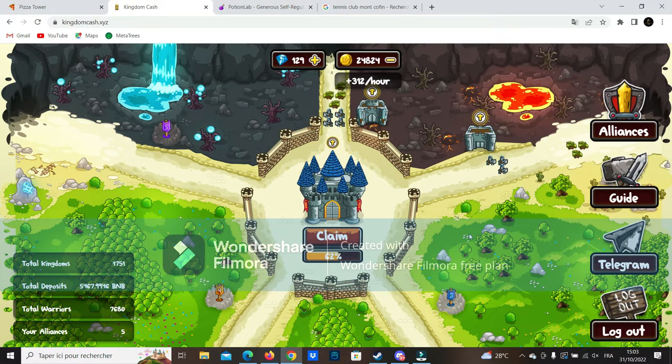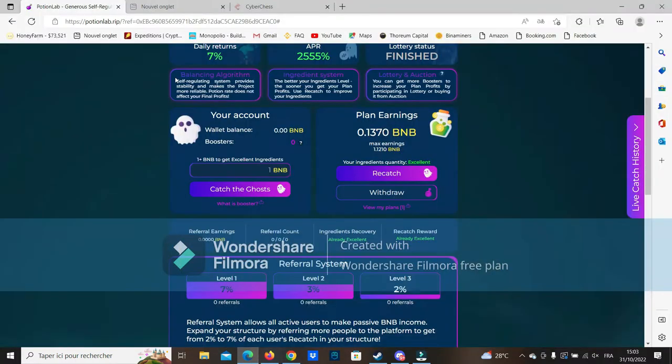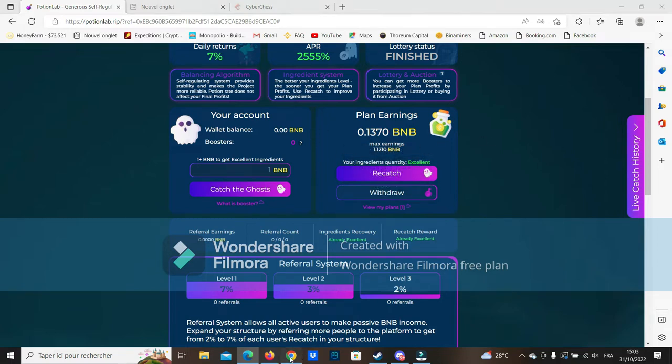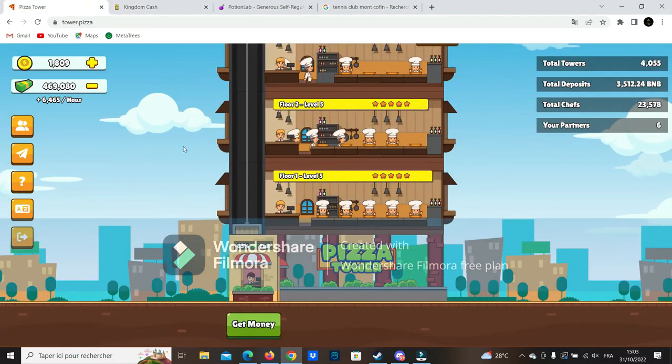In this video I'm going to show you some withdrawal proof on my projects and show you where I'm printing some BNB at the moment. We're going to look at Kingdom Cash, Pizza Tower, and also Potion Lab, which is just an amazing platform. Let's start with Pizza Tower.